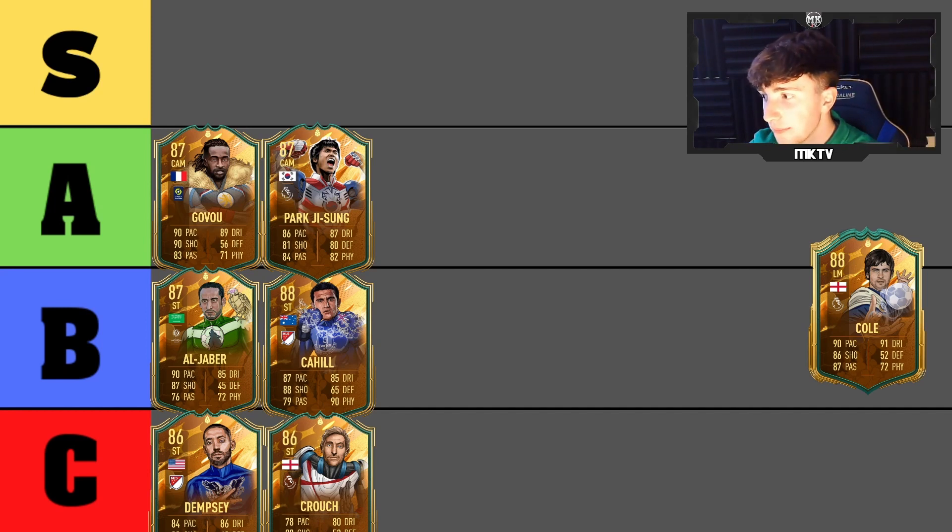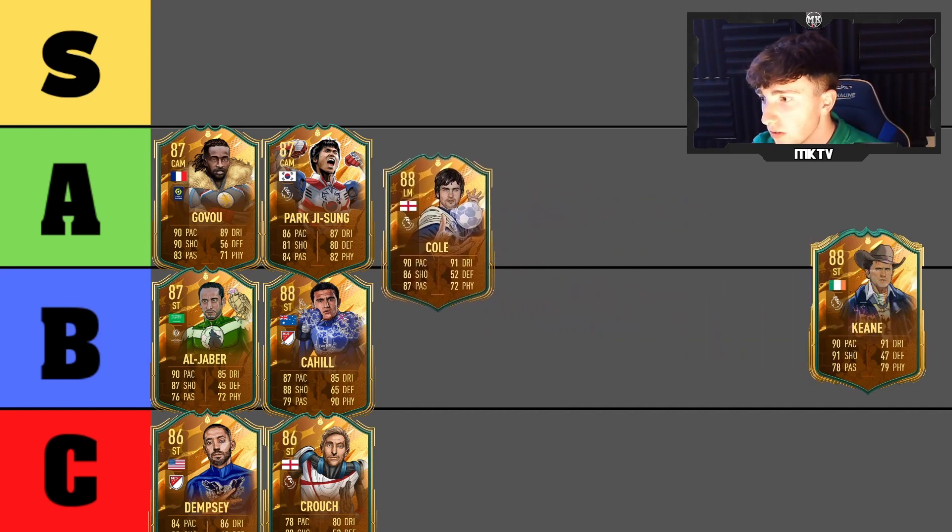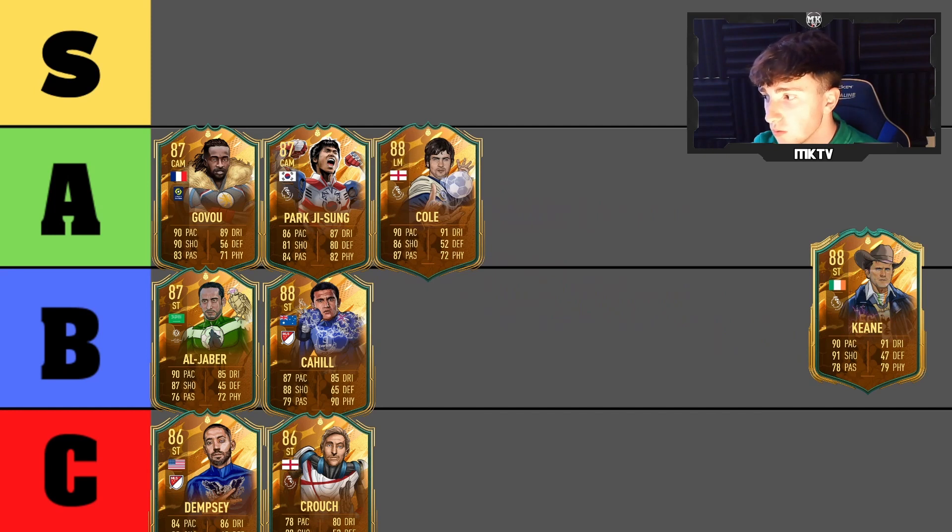Next one is Joe Cole — a very very good card especially on paper. The face stats look very good on the card. I probably will put this guy in A tier. I haven't personally used him but the dynamic image looks class and overall the stats look very very good.